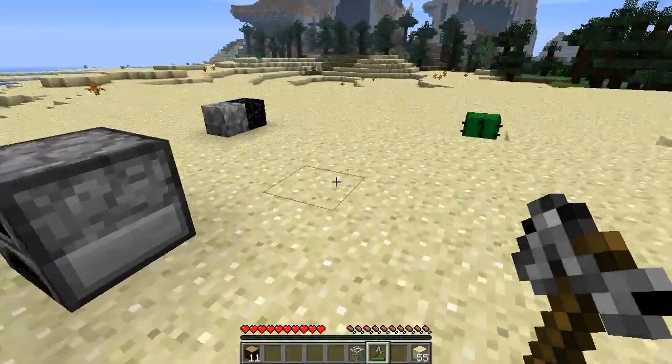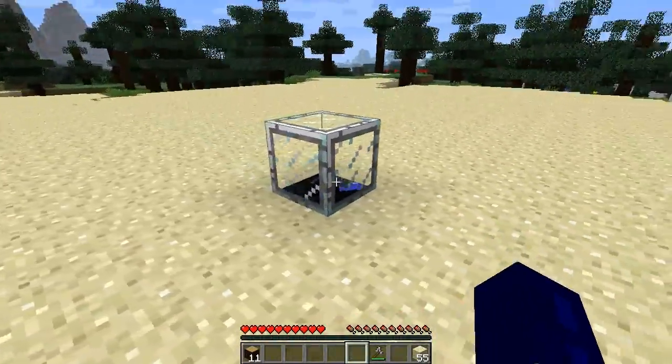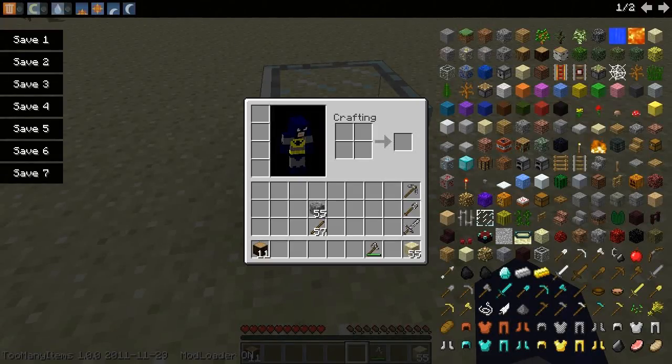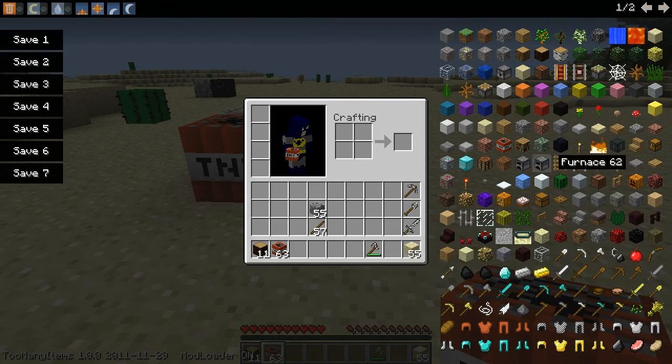So we've got our compressed glass, which is blast proof. And then — oh my god, I found a glitch in the mod! There are a couple of things wrong with this mod: the blocks are incredibly hard to break. That could just be because they're compressed and the developer doesn't want them to break easily.